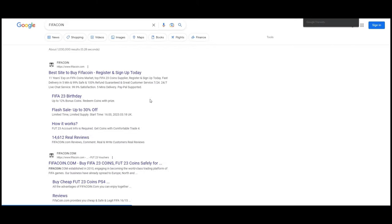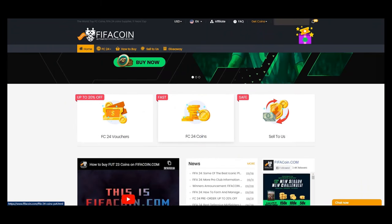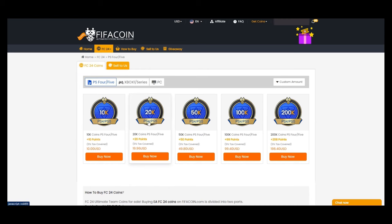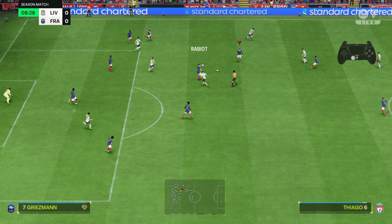If you want to get cheap and reliable coins, go check the best place on the market: fifacoin.com, with super fast delivery time. Make sure to use the code OVI for an extra discount — link is in the description.